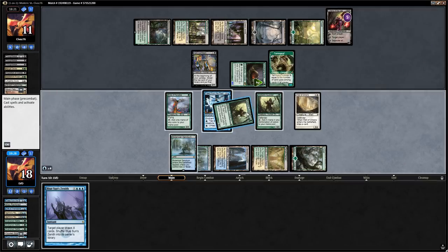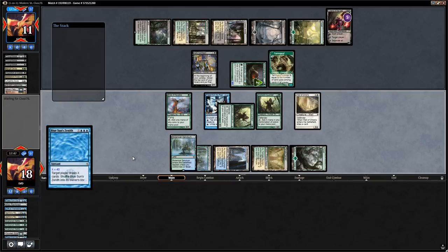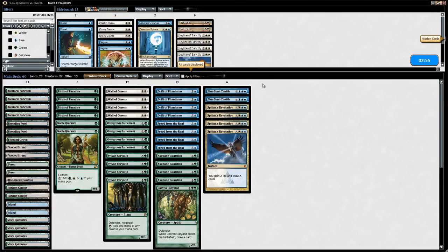We cast Blue Sun's Zenith for 41. Opponent has 39 cards left in library, so that's lethal — and there we go! Managed to beat Abzan midrange. On to sideboarding.